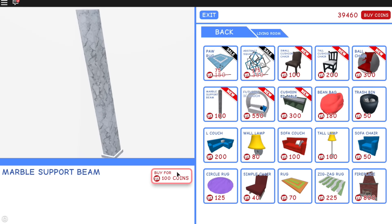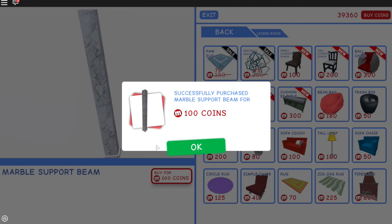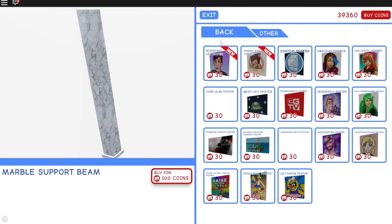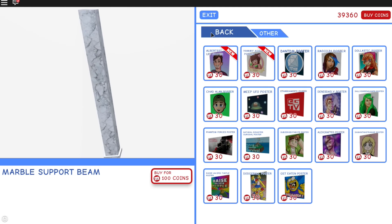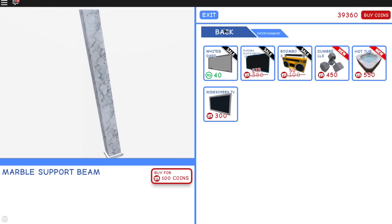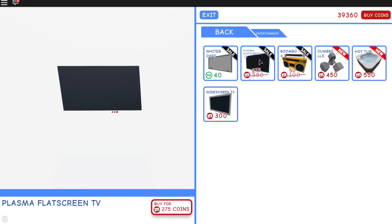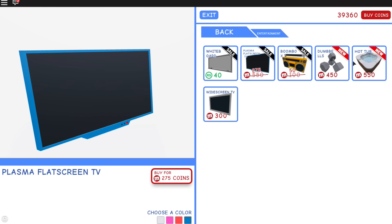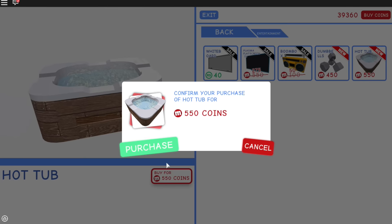Wow, they've got a lot of furniture in here. I want to buy two of these actually. I also bought a fireplace earlier — I just didn't make a video on it, but I do have it. They've got some new posters too. Let's see entertainment — nothing new in here. Wait wait wait wait wait — dumbbells! Oh, they got a hot tub!